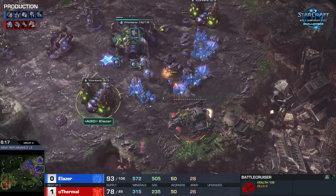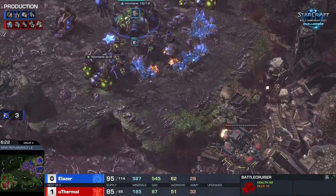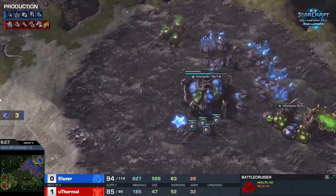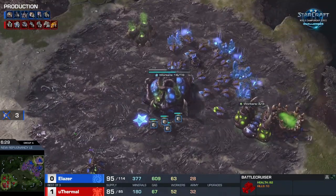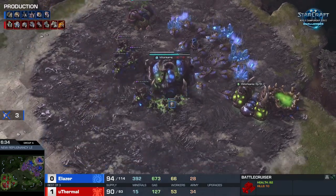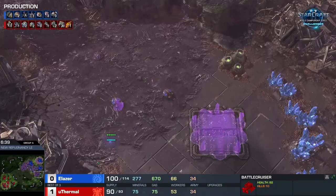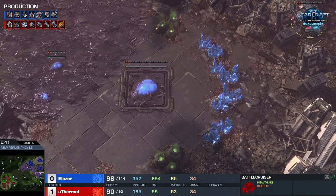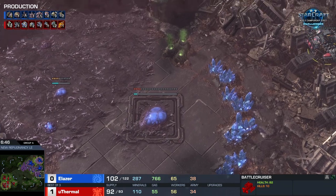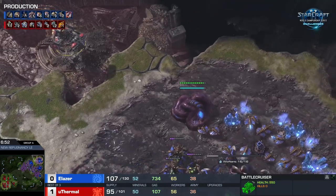One thing uThermal doesn't have knowledge of is the lair timing — it's being built in the main, but the lair is extremely late, and that's in his favor. When you BC rush, the later the lair the happier you are. There is nothing the Zerg can do against the BC rush until that lair is done. If they build a dozen spores, great — it's essentially the same as killing all those drones, and the spores probably won't kill the BC anyway. You're almost always going to be able to teleport out.